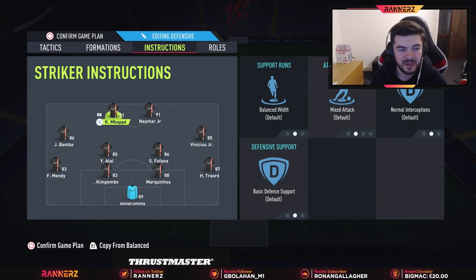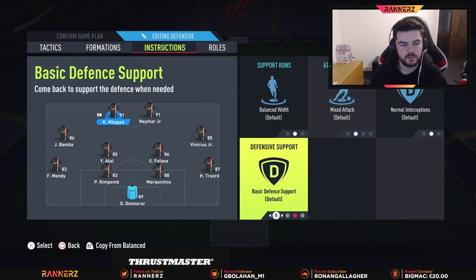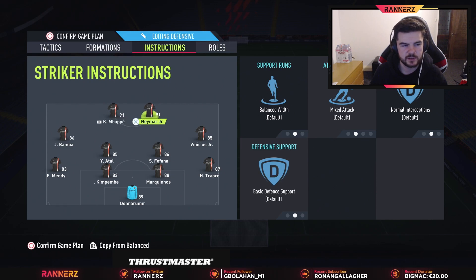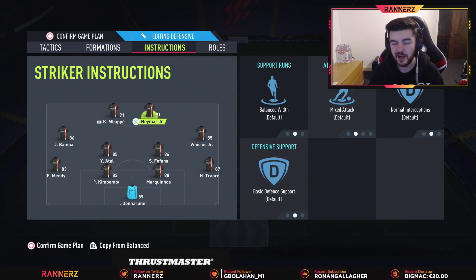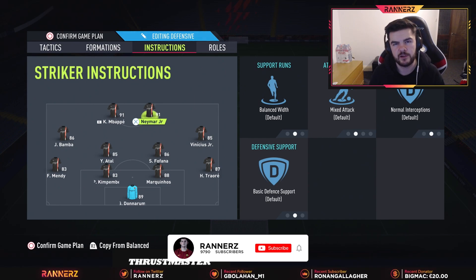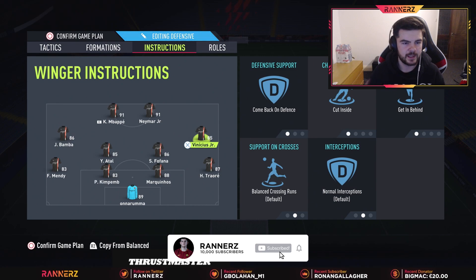For striker instructions, we've got a whole lot of nothing. You can use come back on defense, but the reason I'm not using it here is two things: one, there's just such a big gap between the strikers and the CDMs that it's rarely worth it. Number two, you'll want to use the striker drop-back tactic in-game, which overrules this instruction and puts them back further anyway. So either use that in-game or just leave them for the counter attack.